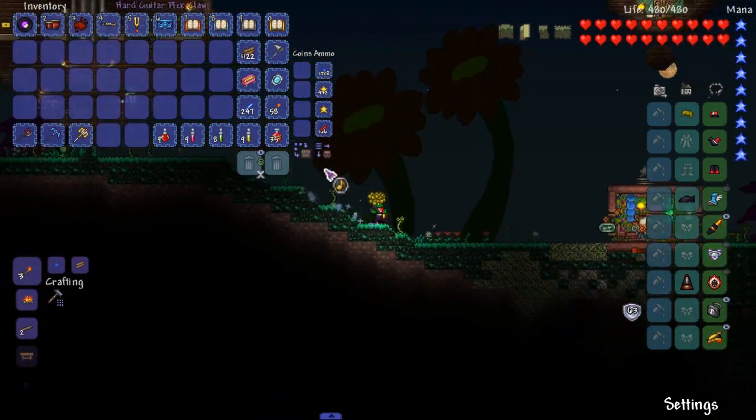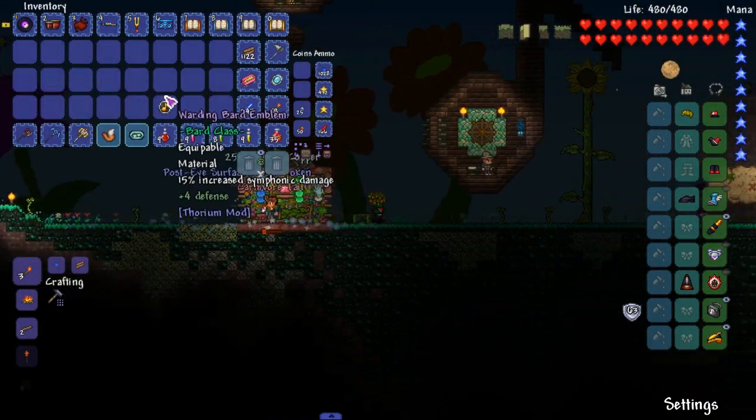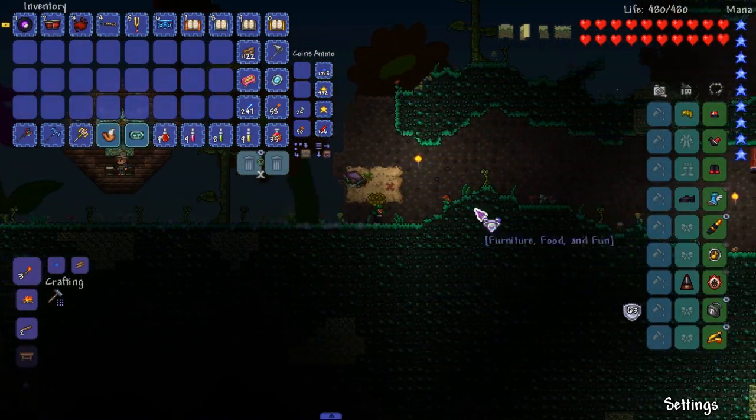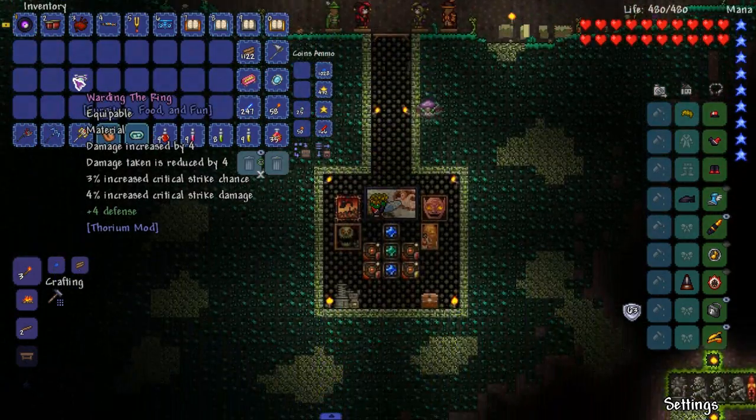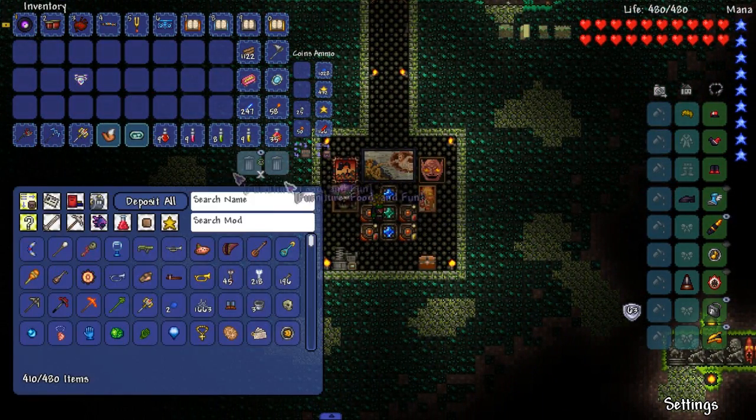Boom. So we can get rid of this. How much more damage? It's 50 plus 4. Just get rid of the ring, dude. Yeah, get rid of the ring — we're gonna get rid of the ring.